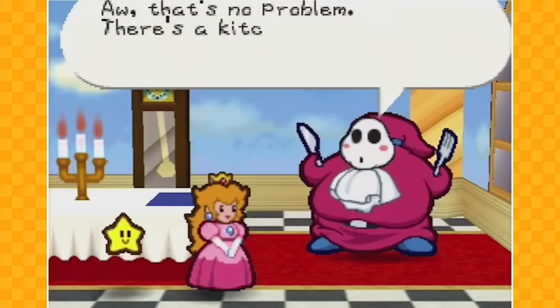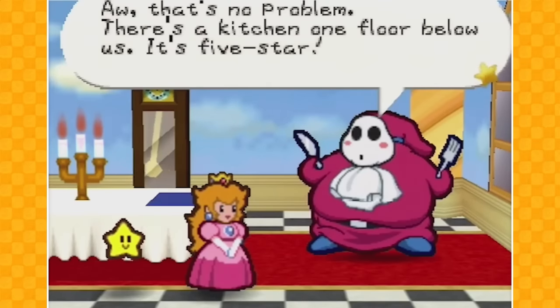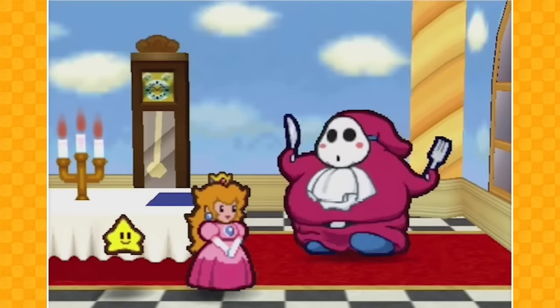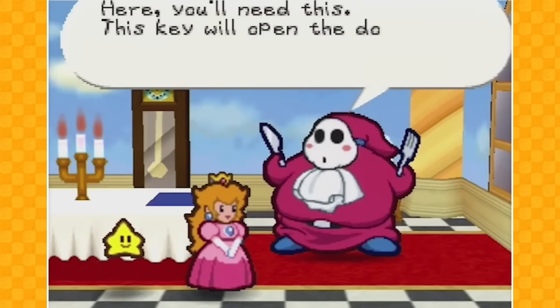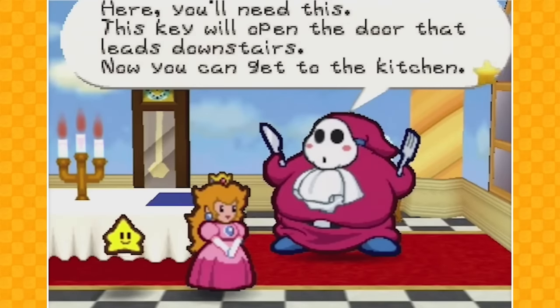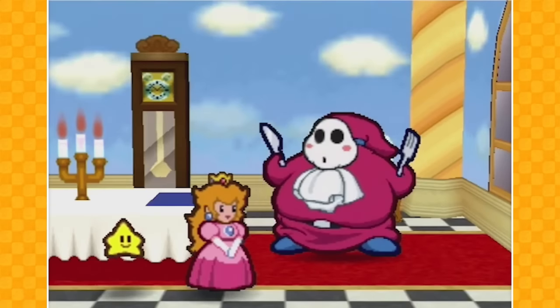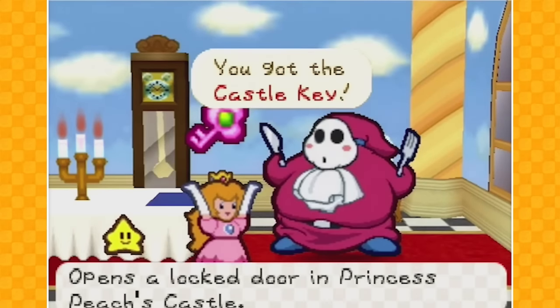All we need is a kitchen and a key! Get to the kitchen! There's a kitchen one floor below us — it's five star! You can cook there! Here, you'll need this — this key will open the door that leads downstairs! Now you can get to the kitchen! We got the castle key, baby!